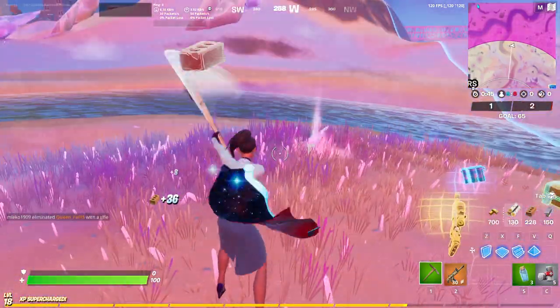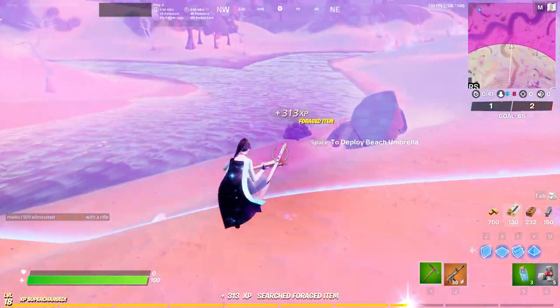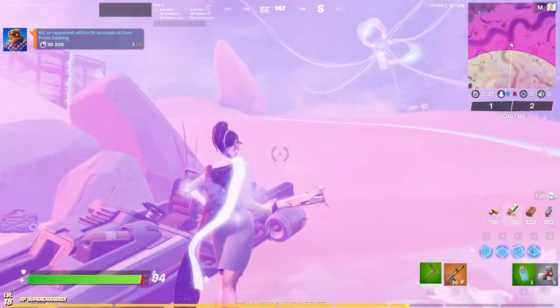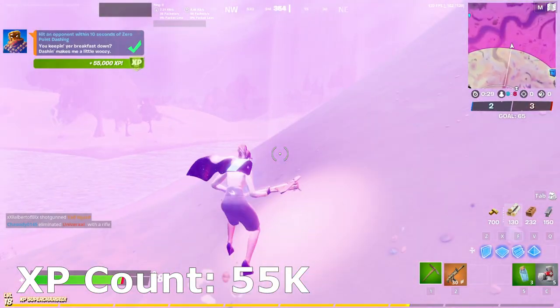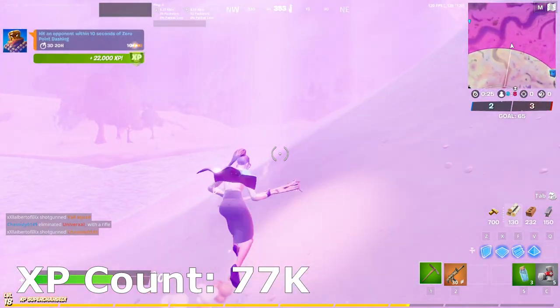The next step is you're going to want to break one of these things and eat one of these shards, and you want to be right next to the storm. Then go right into the storm like this and spam it — you can see on the top left where the challenge is getting done. This is basically a glitch that lets you complete this challenge without actually killing anybody at all. If you keep on spamming this, you're going to keep on getting these over and over again.